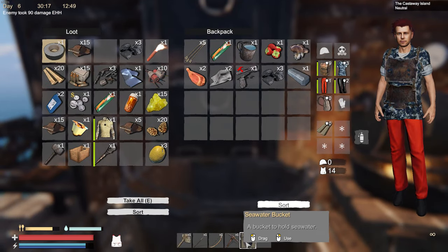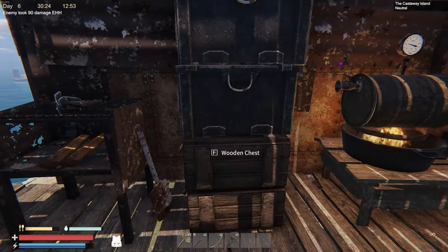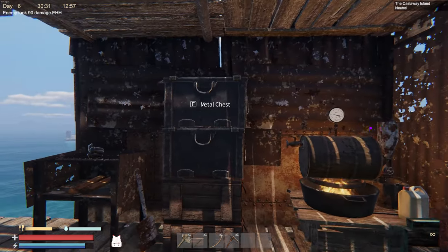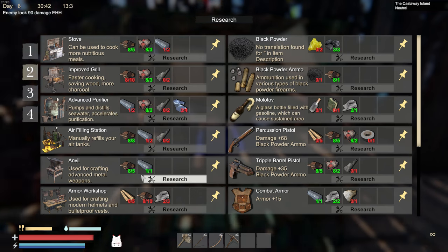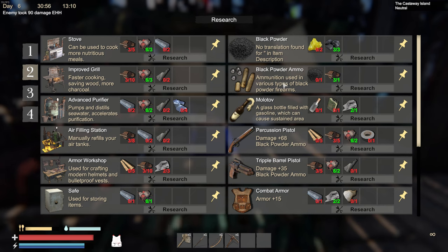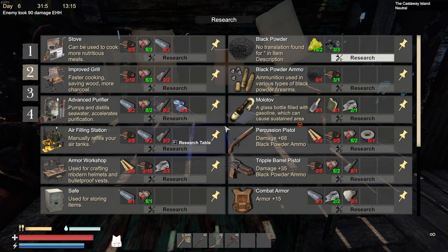I've got three drinks. Let me see what I need to make the repair station — scrap and components, and I'm pretty sure I have that. Let me also research an anvil and stove since those might be needed soon too. I have more iron for that.